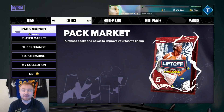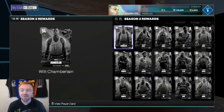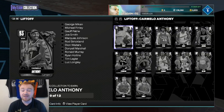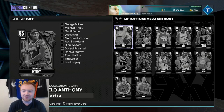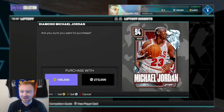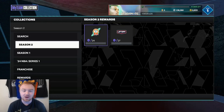Here we are in season number two of NBA 2K24 MyTeam, where we obviously have a bunch of new cards that you guys are probably going to want. We obviously have the collection for Shea Gilgeous-Alexander, the brand new set for Carmelo Anthony, the new set for Tim Duncan, and Jordan is just in packs. But obviously you guys are going to be wanting some of these cards, so let's talk about how to make some MT here in season number two.